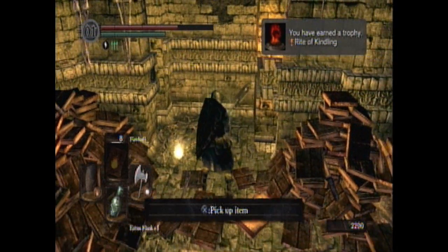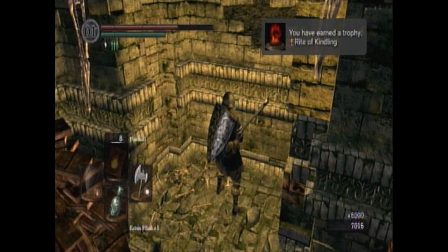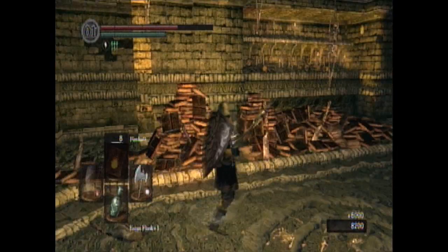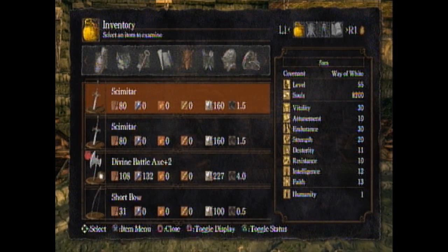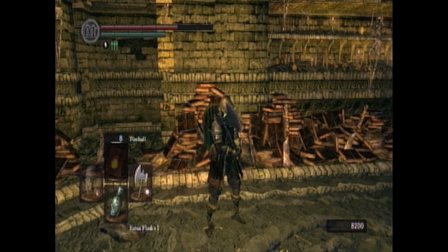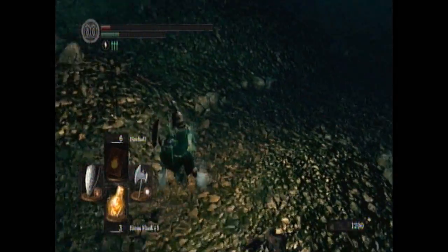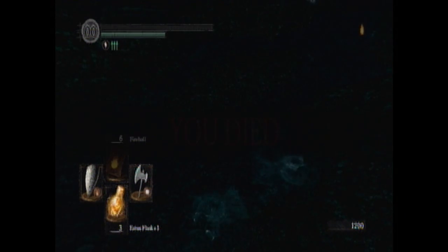I get the Rite of Kindling — pretty awesome. I have a little victory dance and then pick up the loot and get a trophy as well. The Mask of the Mother, I think. I slam a wall thinking it's an illusionary wall, but there's just a set of ladders right there. I show off the mask in the armor menu.